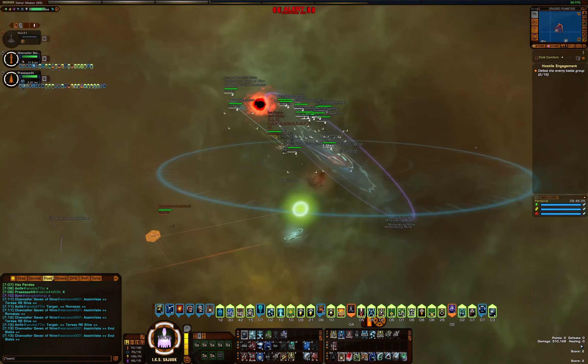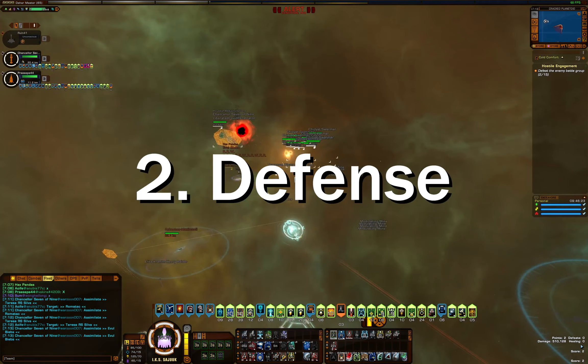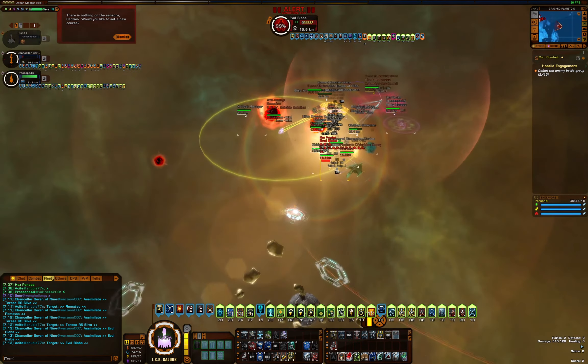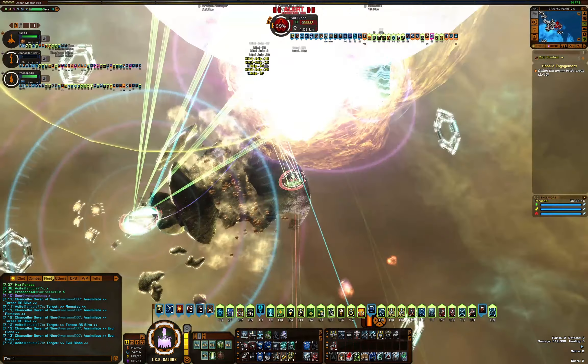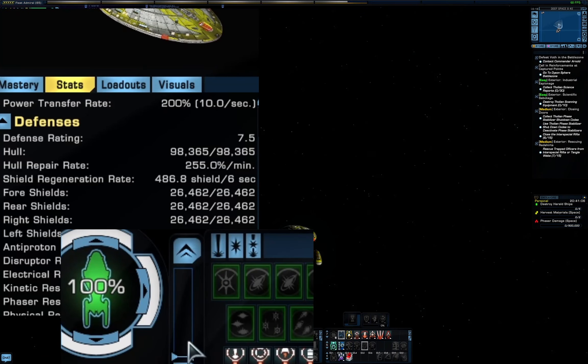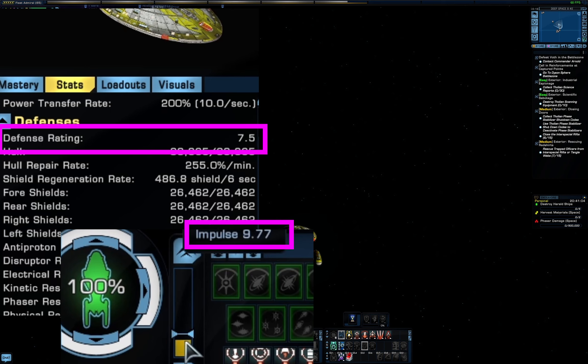The next one I want to cover is defense rating. On more than one occasion I've seen someone say that escorts with high speed don't need healing because of defense. This is pretty bad advice. Defense caps out at a slow 24 impulse speed, so for the most part any ship is hitting their defense cap all the time. Each ship does have a hidden defense value however, so there is some truth to that part.